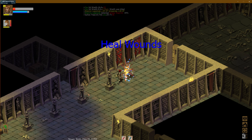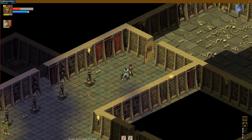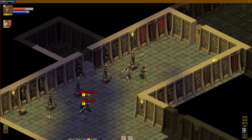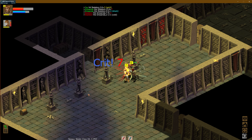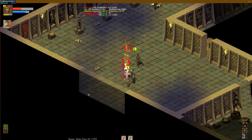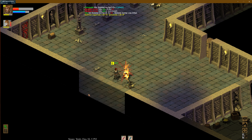Let's get out of there and heal. Let's heal again. Get this Skelly to come after us. We got this. Nasty. Let's go after this level 8 skeletal archer. A hunting bow — a simple but effective hunting bow and 27 gold.